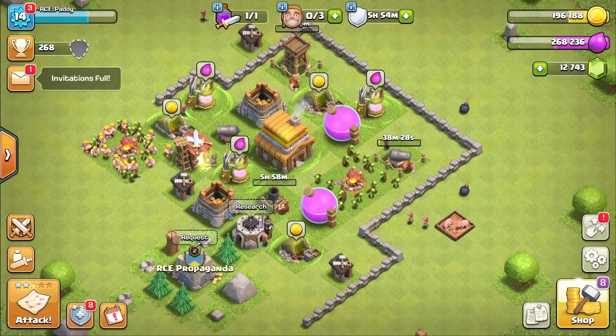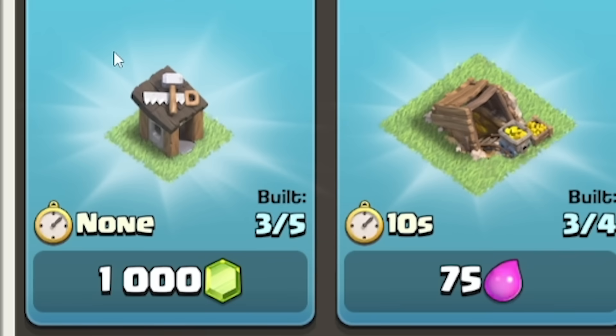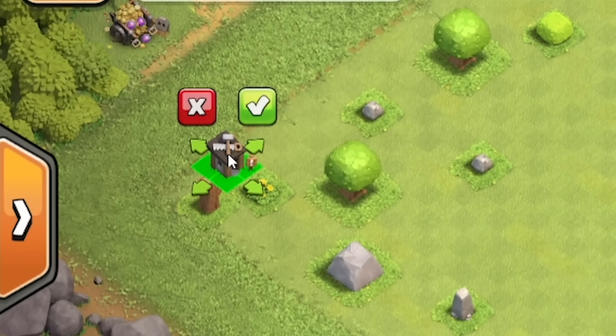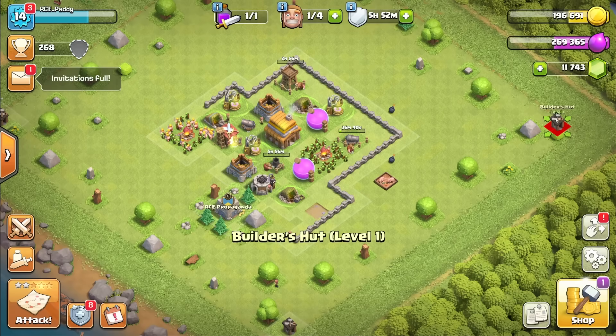I've still got 12,000 gems left, so let's get through this a bit quicker. First off, I've got to build everything I've got here. Oh, I can get another builder's hut — it's a thousand gems. Technically I don't need another builder's hut, but it is another building to get destroyed, so probably should. I'm going to shove these in the corners — move that one to the corner, and that one to that corner.